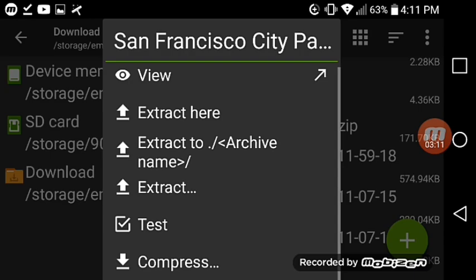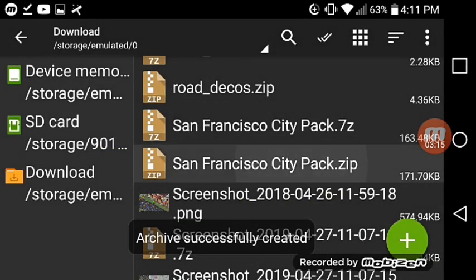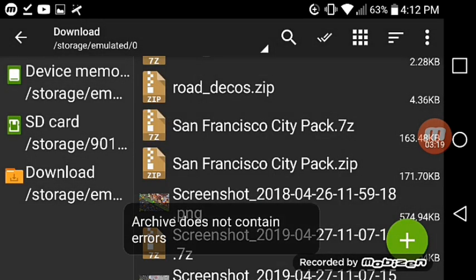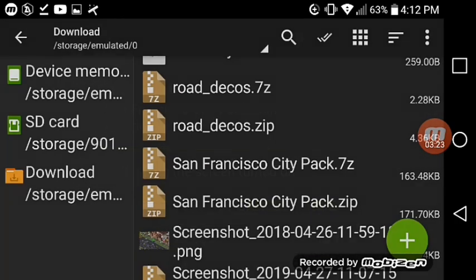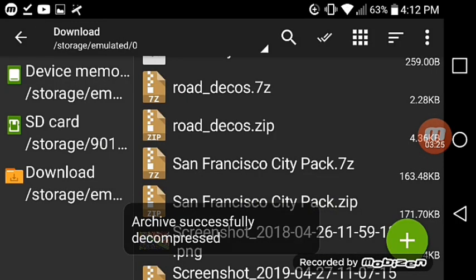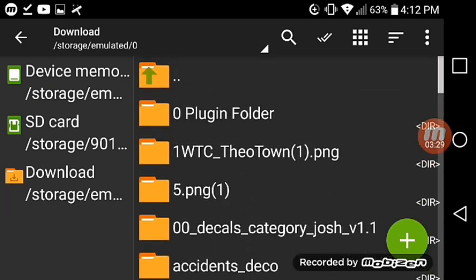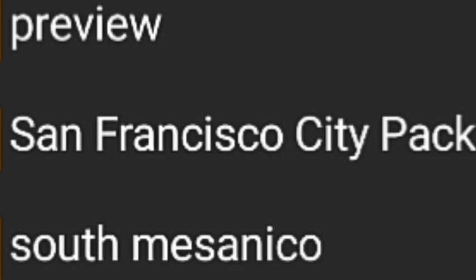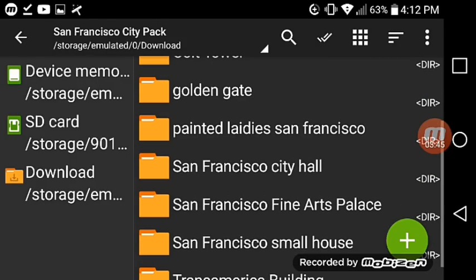Here's the San Francisco City pack zip. I'm going to compress it — that's what you need to do. I'm going to test it for a while. There we go — it has no errors. I'm going to extract it. You need to extract it too.